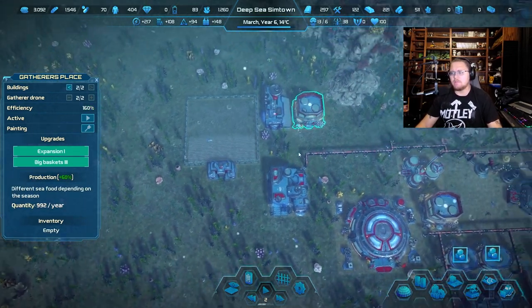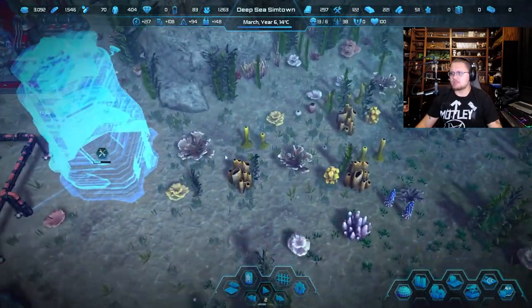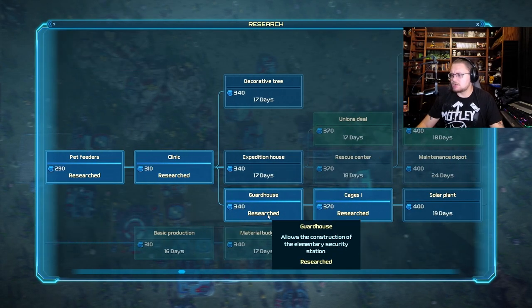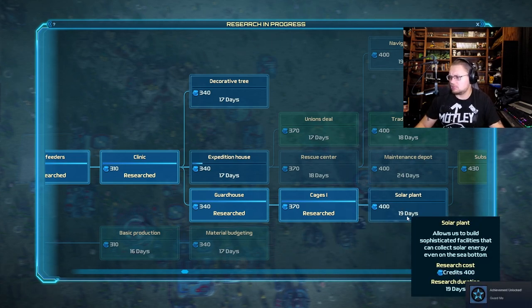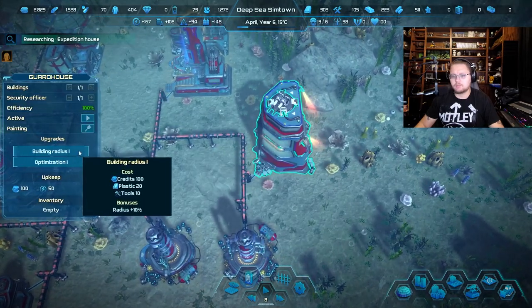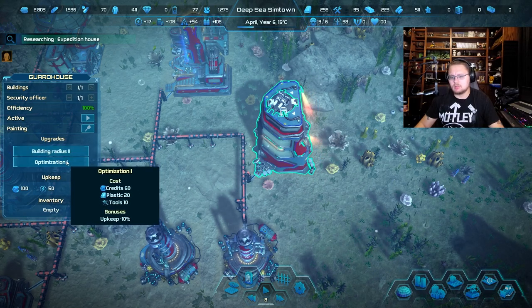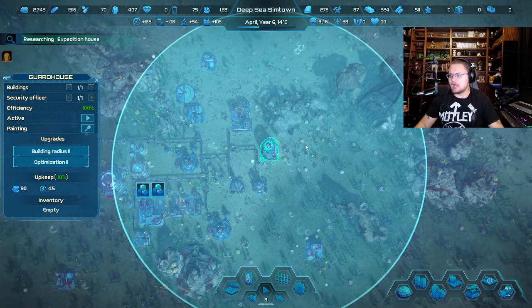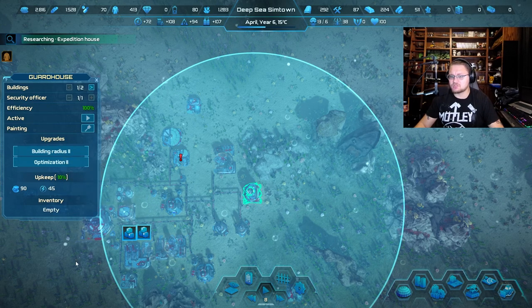I'm really bummed out — I built these giant death rays right here to protect me from giant sharks and now they're not even doing anything. Let's look at upgrades: guardhouse, expedition house, cages, solar plant. Oh we built the guardhouse — there it is, nice! Building radius upgrade — ooh, let me get that. Upkeep minus 10, there we go. Nice. Now look at the distance on this bad boy — I could do it again. 25% more radius, that's a lot.